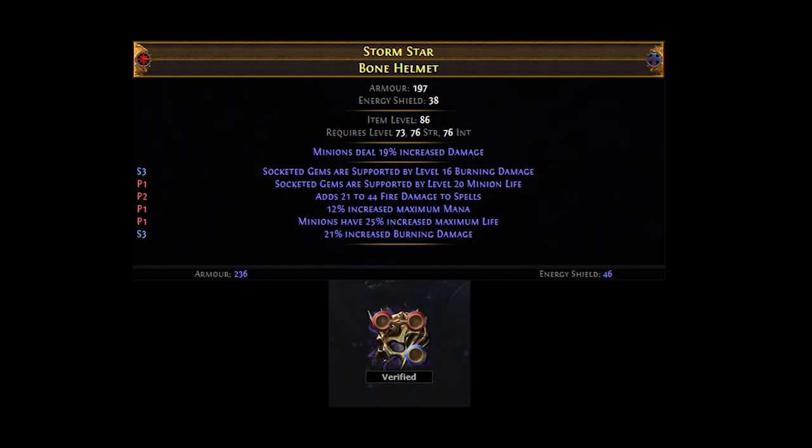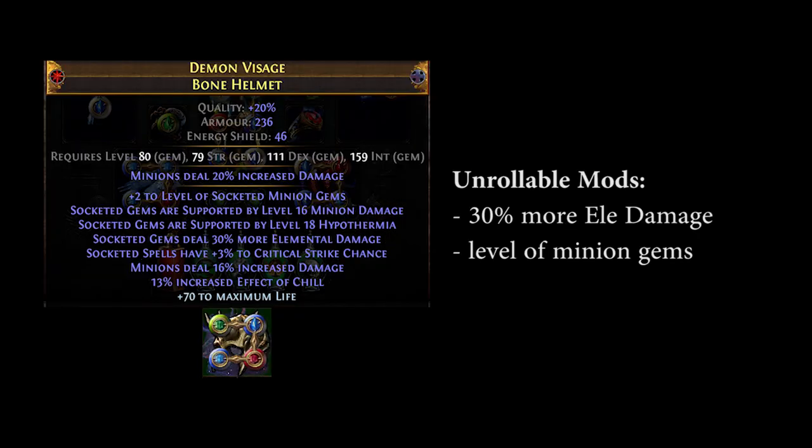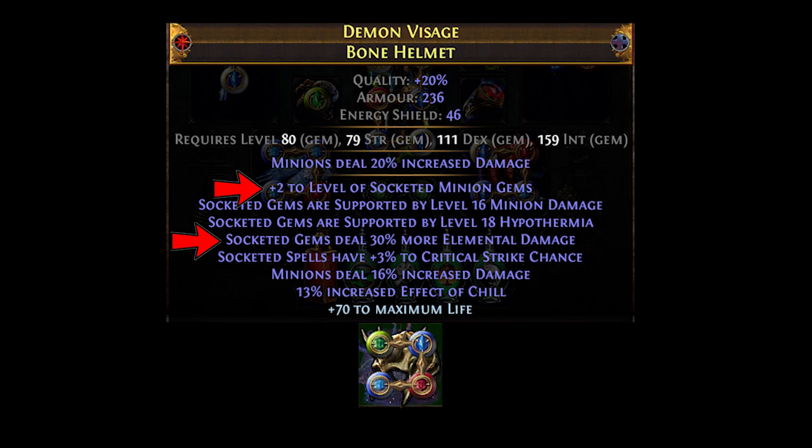Now that I had my base, the next thing I wanted to do was try and get my 30% more elemental damage essence mod, and my plus 2 or plus 3 to minion gems mod. I chose these mods because they are the only mods that cannot be rolled with the help of Harvest, so they must be present before any Harvest crafts are made. To roll these mods, I found and used two methods which I will detail below.